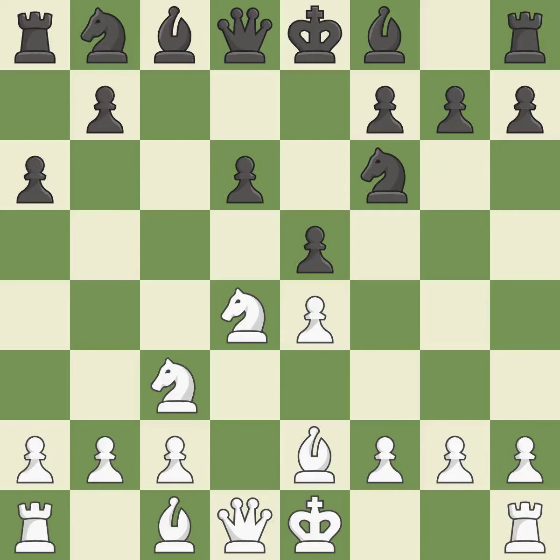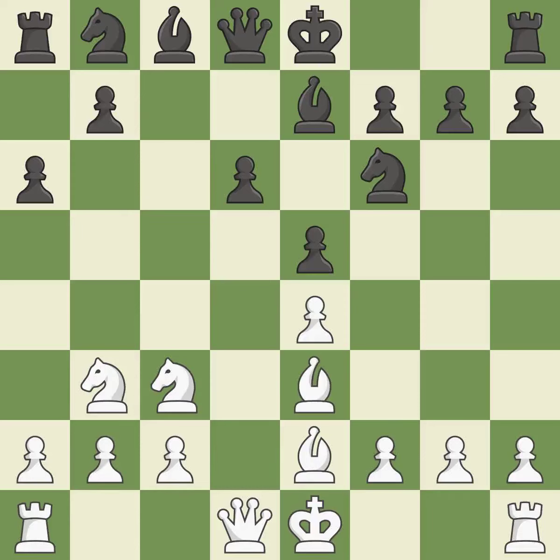E5 attacks the d4 knight and prepares to develop the dark-squared bishop to e7. Nb3 retreats the knight to the queenside where it controls the a5, c5, and d4 squares. Bb7 develops the bishop and prepares to castle. Bb3 develops the bishop toward the center and controls the d4 square. Bb6 develops the bishop toward the center and controls the d5 square.